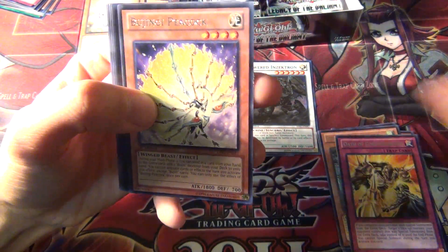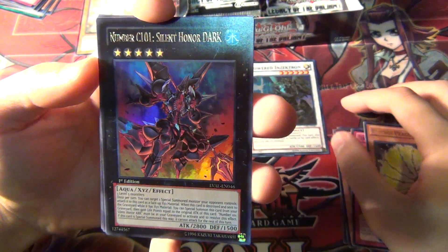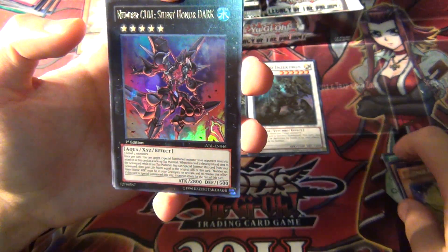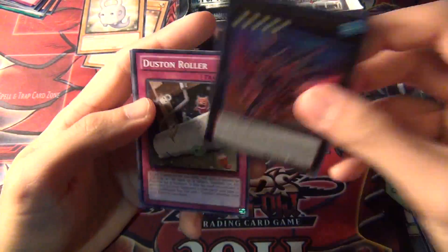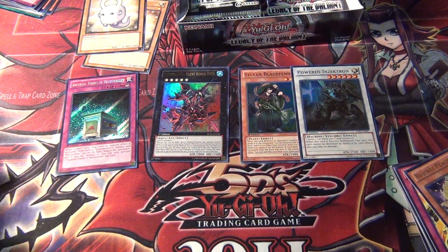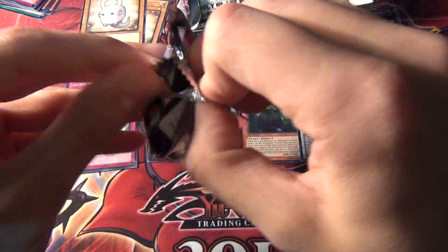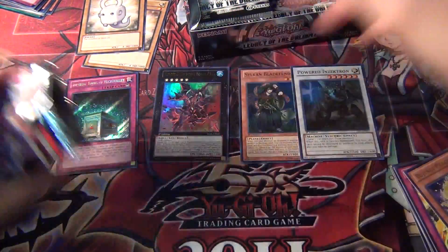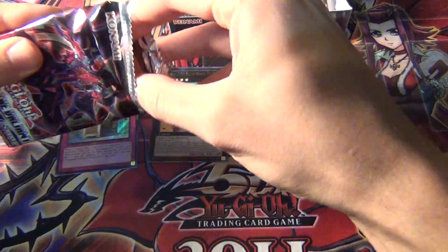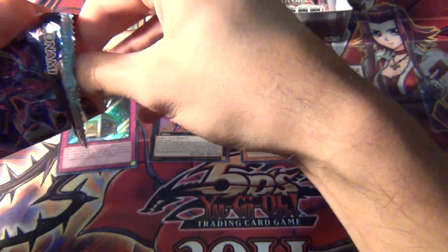Another Bujinji. And an Ultra Rare — Number C101, Silent Honor Dark. Did I pull the other version of that in the last box? I don't remember. Well, this is the first Ultra Rare of this box. So already we've pulled quite a number of holos on this side of the box. If two people were splitting this box half and half, whoever got this side probably got the better half — they got the Secret Rare, one of the Ultras, and two Super Rares.